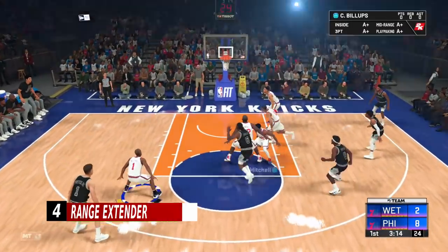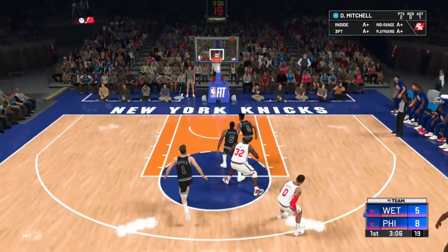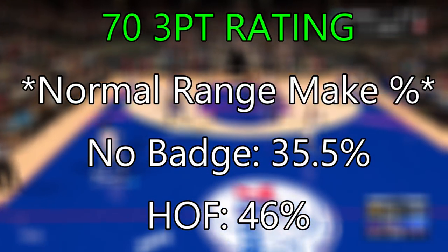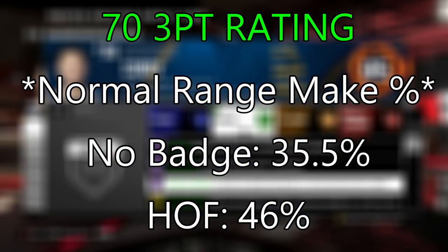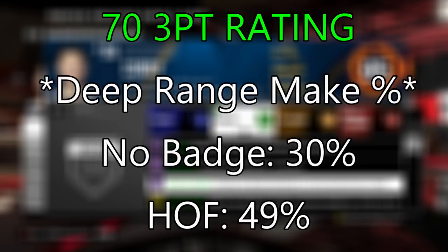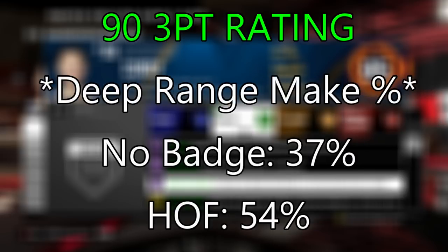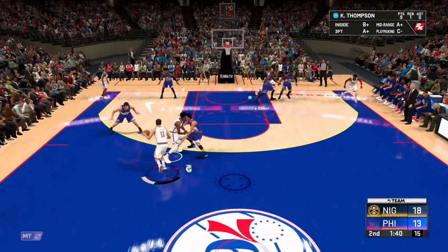Coming in at four is Range Extender. The renamed Limitless Range badge is a very necessary badge to unlock your full potential as a shooter, being able to splash from near half court and forcing opponents to guard you further out. It's valuable to both good and bad three-point shooters — with just a 73-point rating, your normal range three-point percentage will jump up around 11% from no badge to Hall of Fame. But it shines most from further out, where the green percentage and make percentage both jump more than 20%, so it's definitely beneficial for struggling three-point shooters. A 93-point rating gets a mere 5% make percentage increase from no badge to Hall of Fame on standard threes, but receives a huge 17% increase on deep range threes. So it benefits both struggling shooters and snipers almost equally from deep range, and helps poor three-point shooters from regular distance as well, making it a very essential badge.